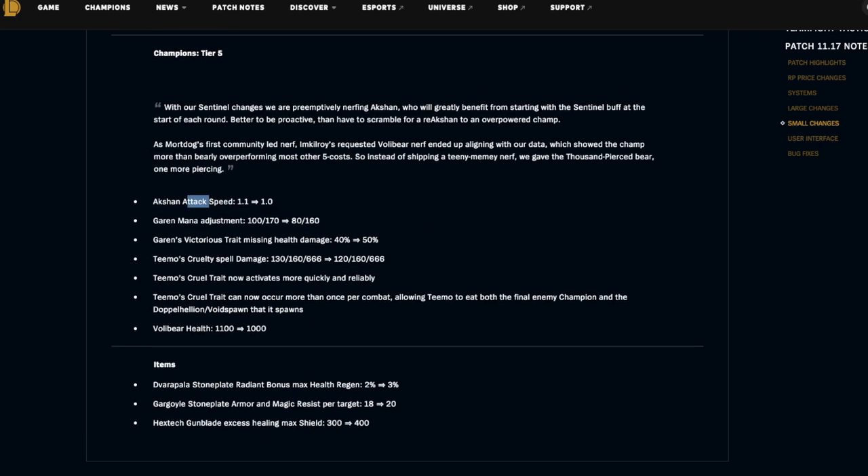Galio's attack speed is being nerfed by 0.1, in line with the Sentinel buff. Garen's mana adjustment is being changed from 100 to 80 and 170 to 160 — so his first cast is harder but subsequent casts are easier. Victorious trait missing health damage is being buffed from 40 to 50 percent. Teemo's Cruelty spell damage is being nerfed at one star by 10 damage, but Teemo's Cruel trait now activates more quickly and reliably, and can now occur more than once per combat — allowing Teemo to eat both the final enemy champion and the Doppelhellion and Void Spawn that spawns.